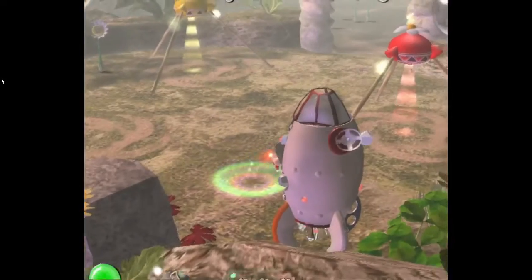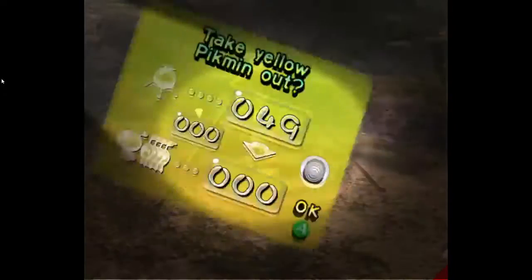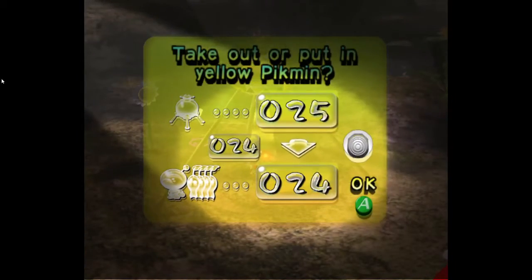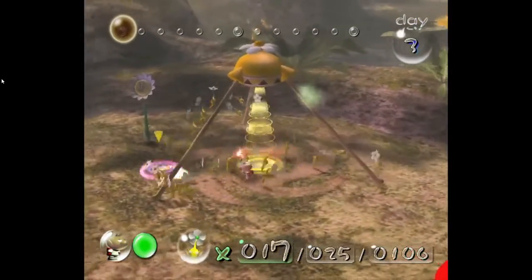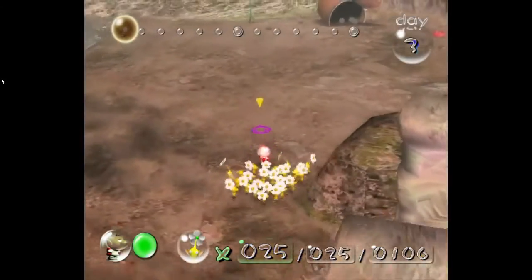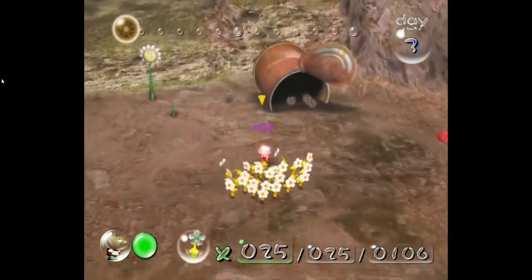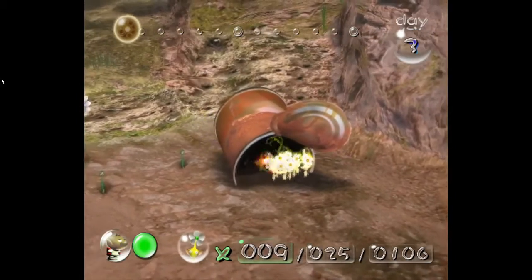First I'm going to take some yellow Pikmin out because I want to bomb some of these locked walls. I'm just going to grab as many bomb rocks as we can, starting with right here.